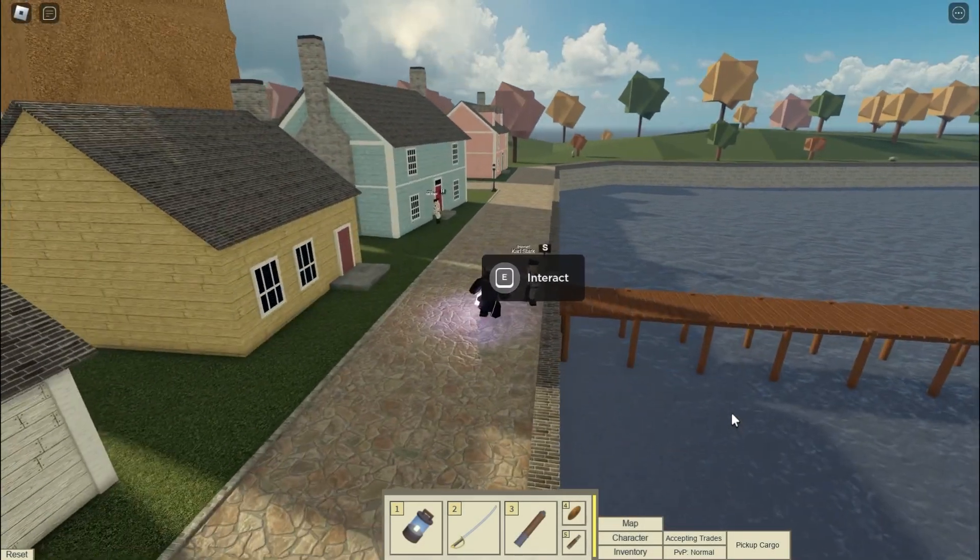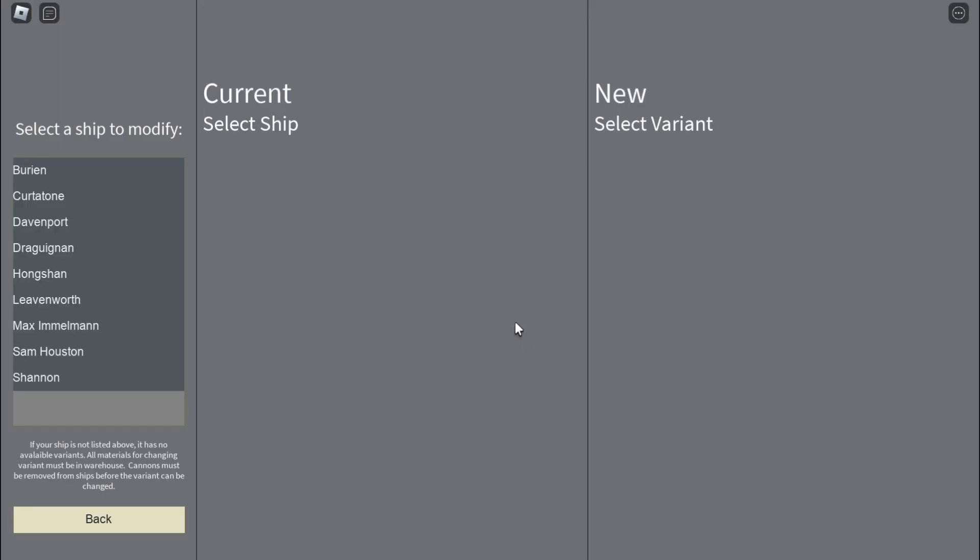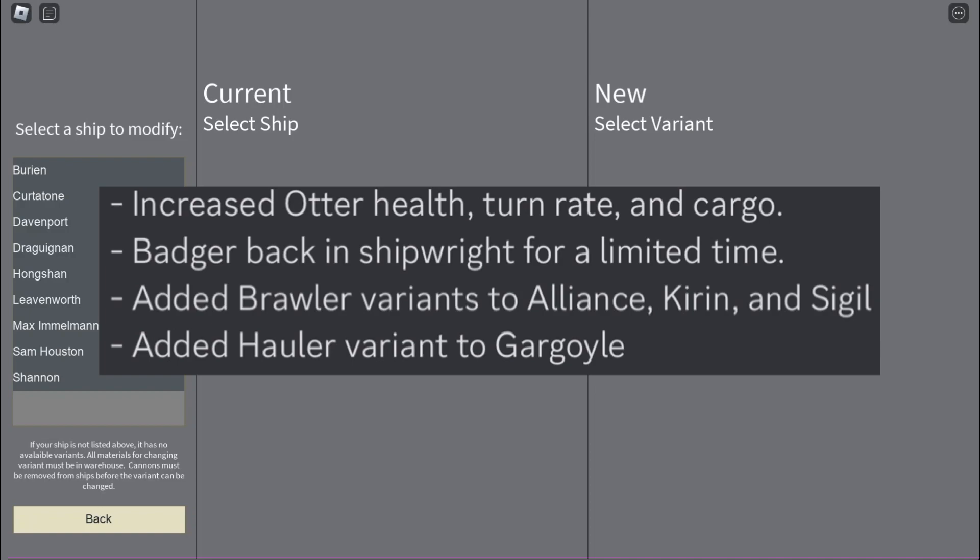Moving on, some other ships that have received variants include the Alliance, the Kirin, the Sigil, the Gargoyle, and the Fox. I'm going to briefly go over them.